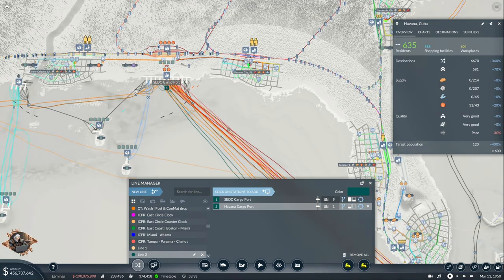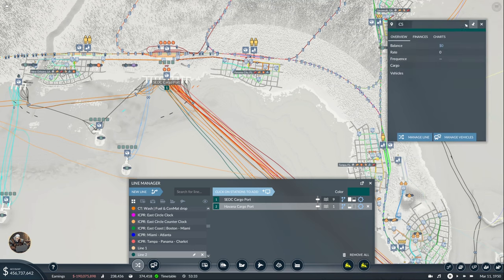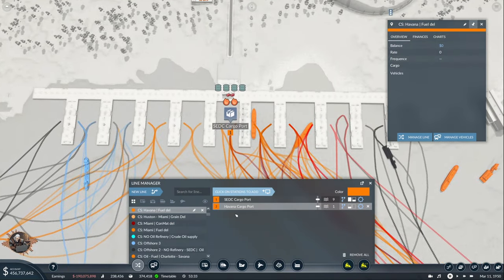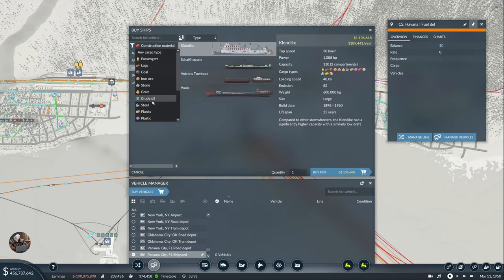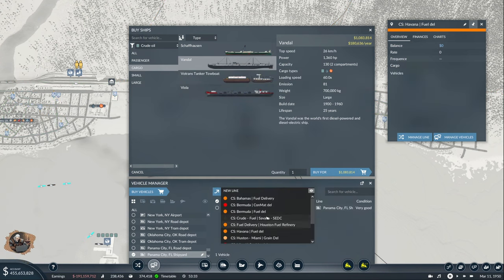Now this is fuel, right? Let's open a new line here and it's going to be cargo ship: Havana Fuel Delivery. Let's give it a proper color, and ship.